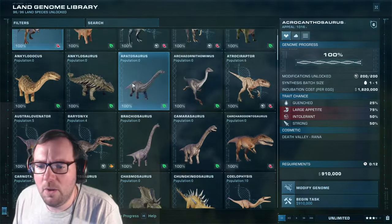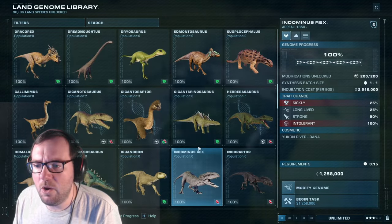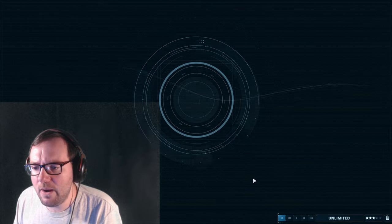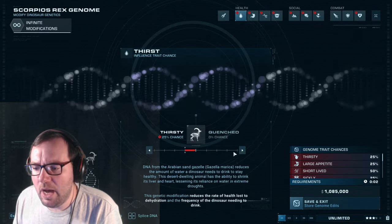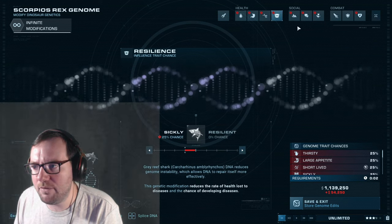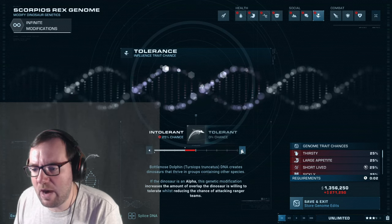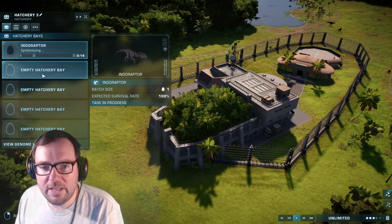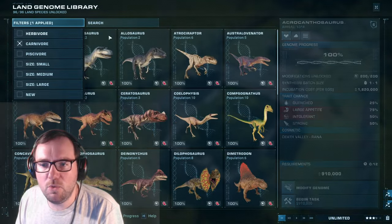We're going to release the last of them, starting with the hybrids and saving them for last. Maybe no Indominus — I don't want to put Indominus in there. Maybe Scorpius can go in there. For the hyper-aggressive hybrids I want to give them a 25% chance of negative traits rather than positive ones, so Indominus Rex, Indoraptor, and Scorpius Rex will all have a 25% chance of receiving negative traits. That's the hyper-aggressive carnivores done.